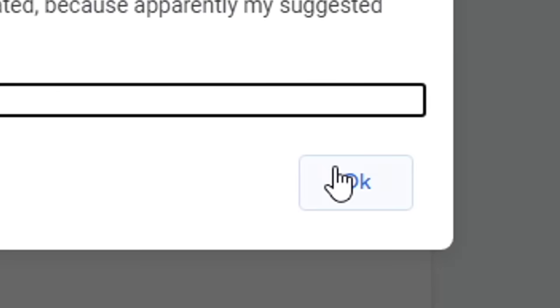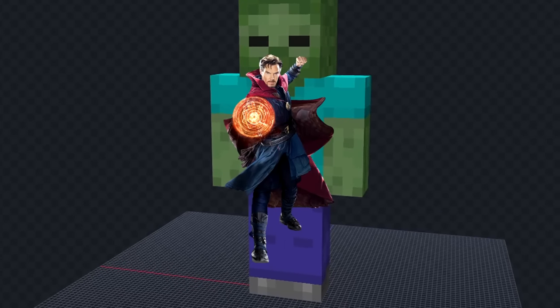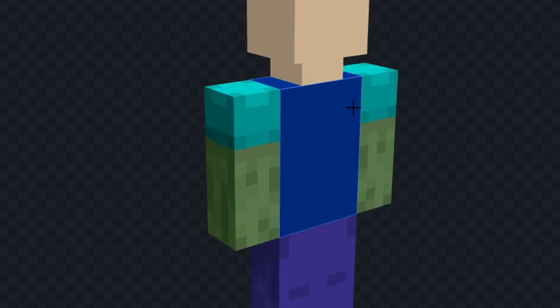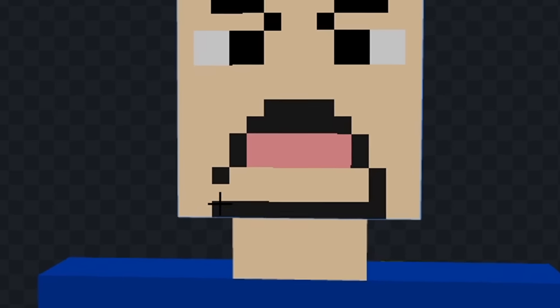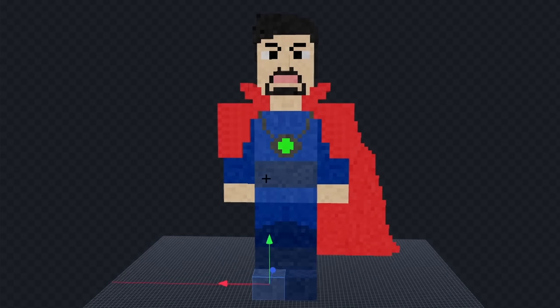It's time for the next mob. The next mob is a zombie. Translating, and we got Strange. For this one, I think we'll make Doctor Strange. Let's give him a neck, and we'll add his head, and we'll color his body blue. Now let's add his eyes, and we'll give him a mouth, and we'll also give him a beard. Now let's add his nose. Next, let's give him some hair, and we'll add his cape. Now we'll add the eye thing on his chest. Now finally, let's add texture, and I think we're done.